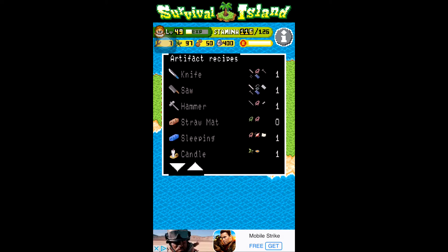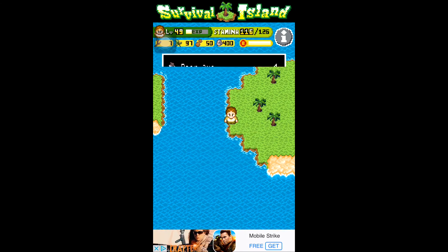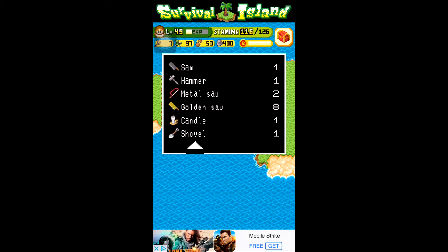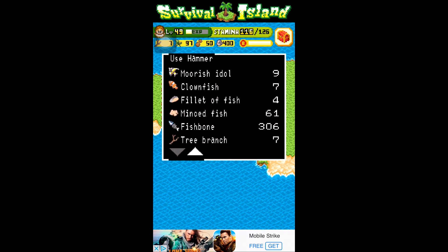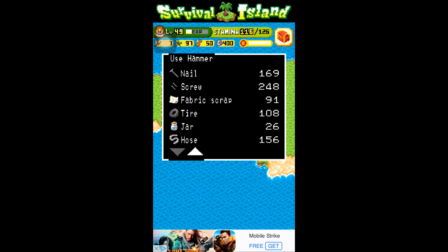You need to make a hammer, then go to your inventory, go to tools, select the hammer, and then go down to almost your — I guess you'd call them your junk items.